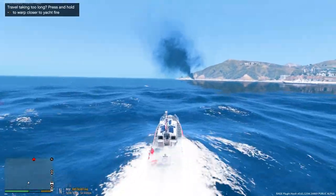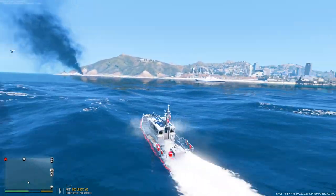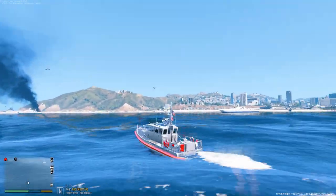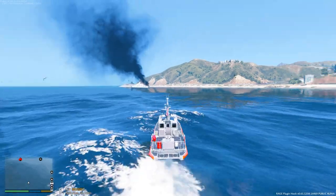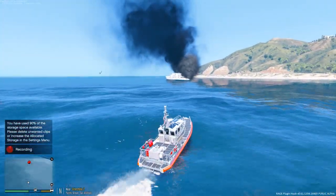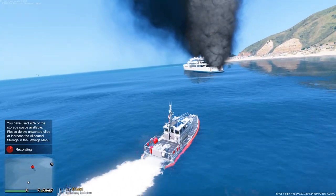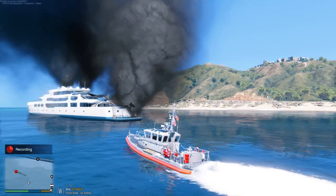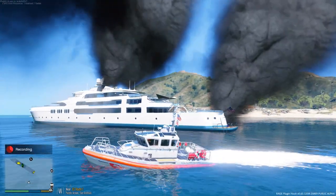This is a really cool call — another brand new call that PNW Parks planner has put in since the last time we played. We have 12 people on board and we're not going to be able to fit that many people on our vessel if we have to evacuate them. Hopefully we have a fire extinguisher — we should have one on our ship at least. Wow, this is so cool.